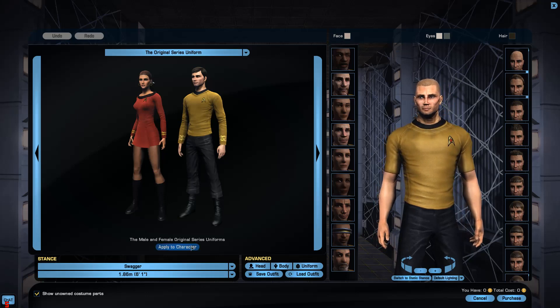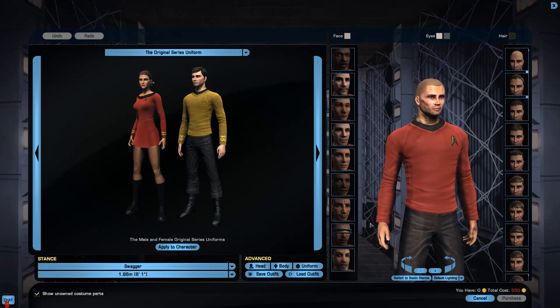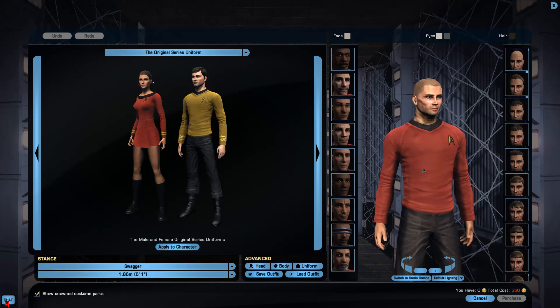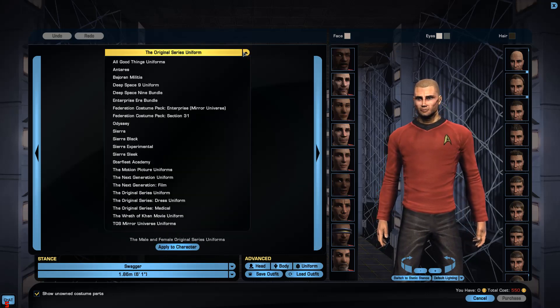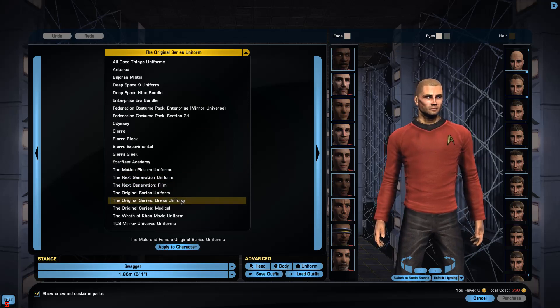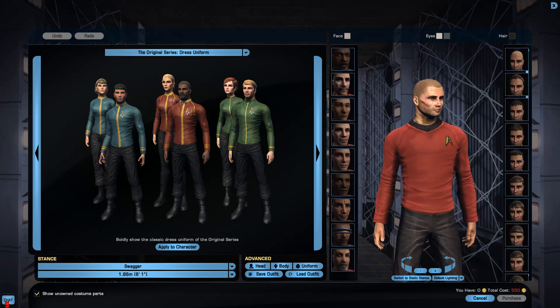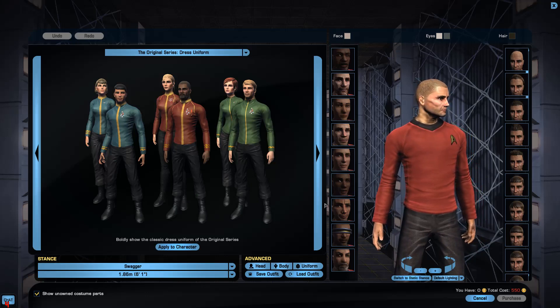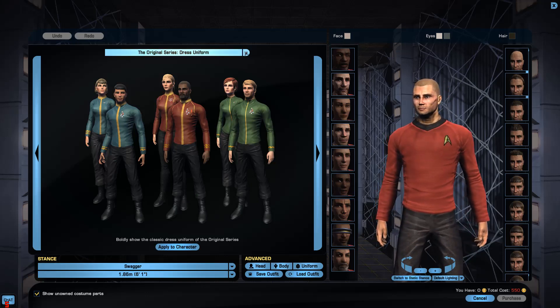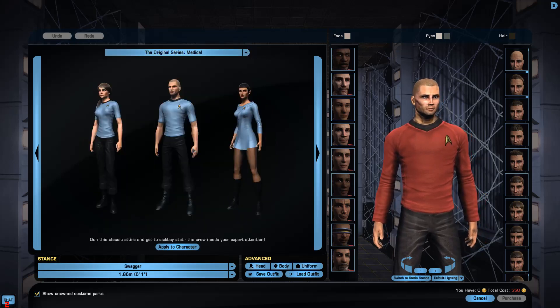There's a long sleeve one. It's in red — must be a way to change the colour. So there's the original series one. This is what you get in the pack: original series dress uniform — sorry, that was from a later series, I think — and original series medical, which is the one I had.